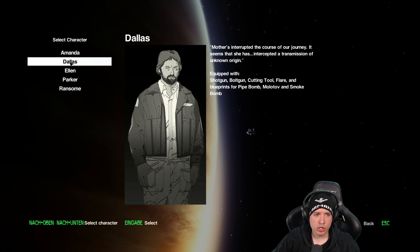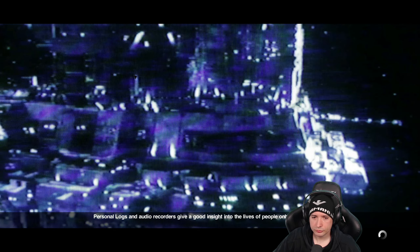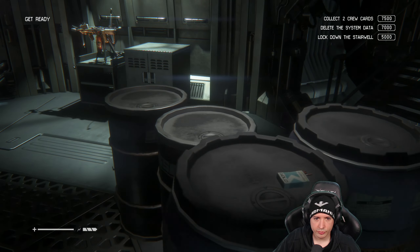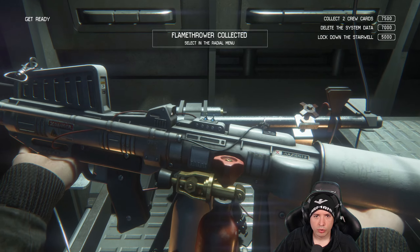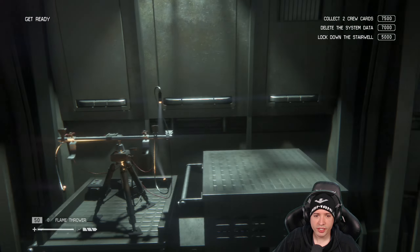I did have the cutting tool but never used it. Let's go with the shotgun — let's go with Dallas. He's got the shotgun, bolt gun, smoke bomb, and he can strike too. Collecting everything I can find along the way. What is this — the flamethrower is here? You can get the flamethrower even as Dallas!